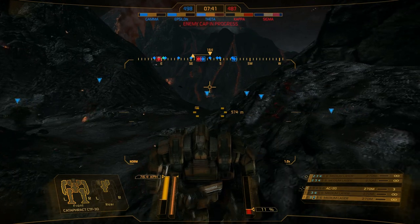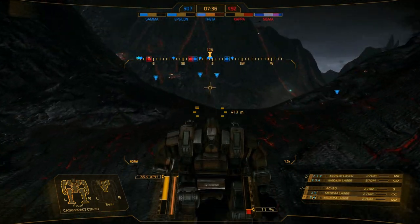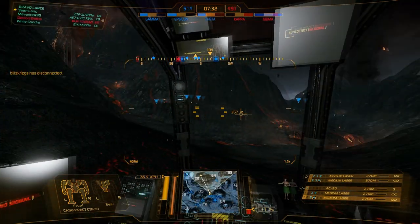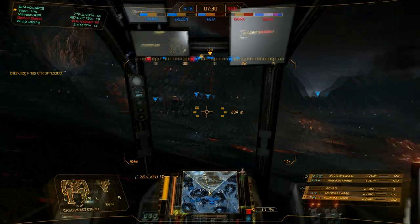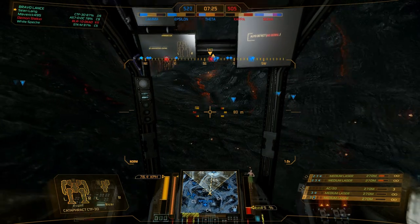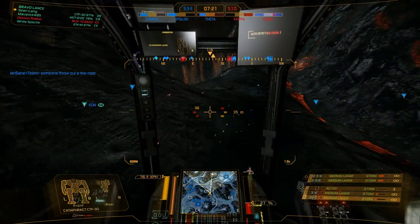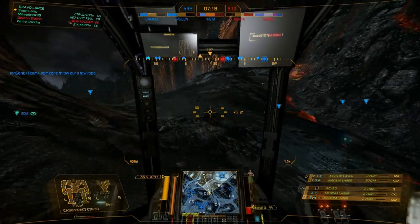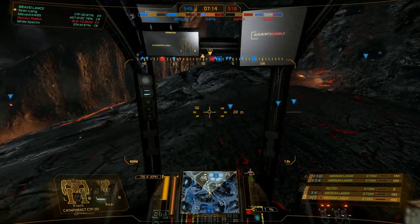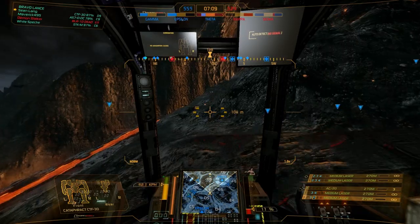The nice thing with the ballistic hardpoint on this build is it's in your right torso — it's not the highest location, so you have to be aware that if you're aiming over hills you may hit the berm. Your lasers in your arms are low-slung. The ones in your torso are actually better off, so keep that in mind. A lot of people will put large lasers in the torso just for that higher platform.